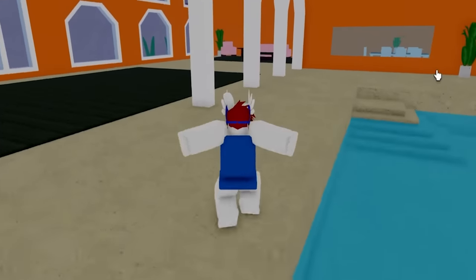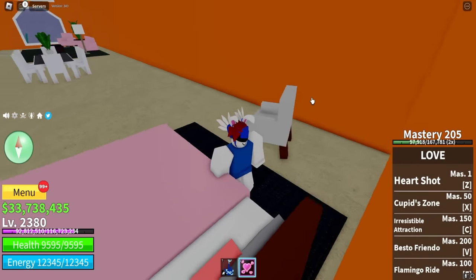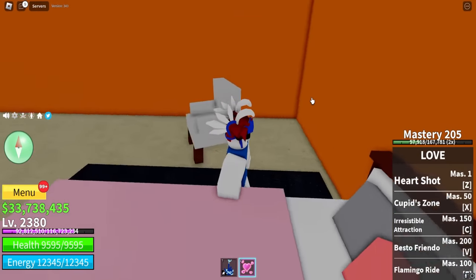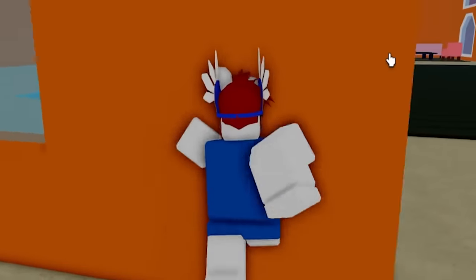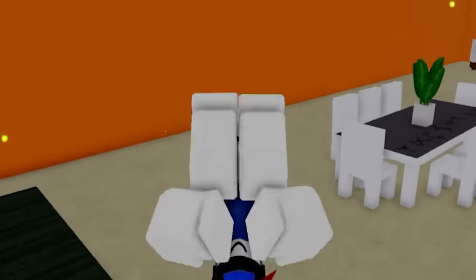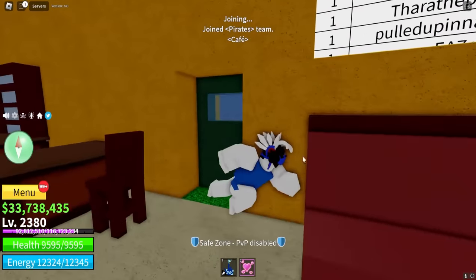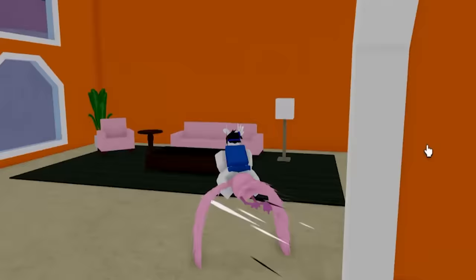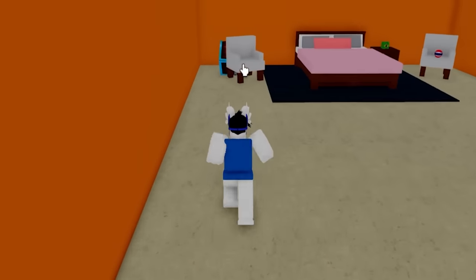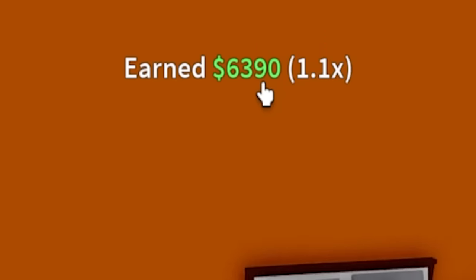And there it is. But the diamond chest is gone - it's not here. Did someone just claim it? Maybe server hop and see if it's still there. I feel like people are farming this - maybe this method is really good. I'll hop the server. Let's see if it's gonna work - fly up here, there we go. Let's see if the chest is actually here. The chest is there! How much are we gonna get? 6,400!